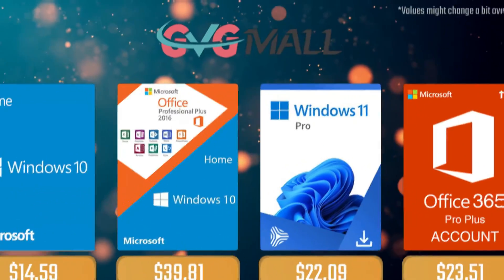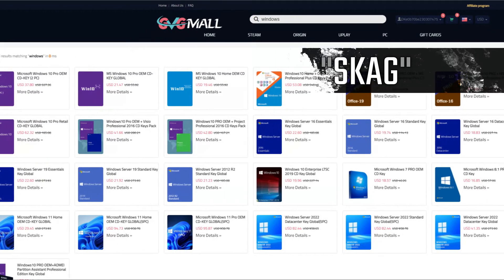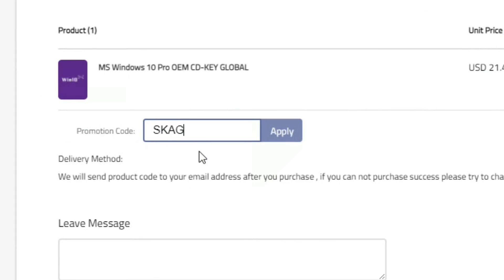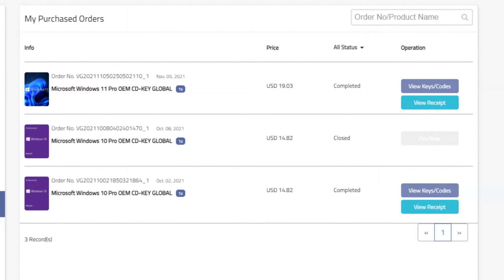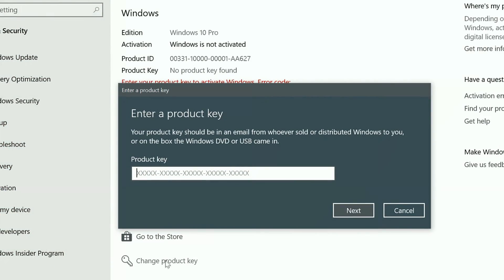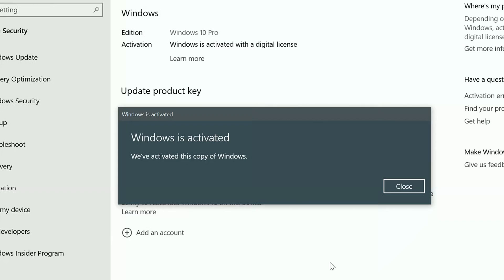Today's video sponsor is GVTMO, where using my SKG discount code leads to 25% off across several products, making a Windows 10 serial key only $16. After the payment you'll receive the key in your account and all you need to do is introduce it in your Windows settings — and you have an activated system.